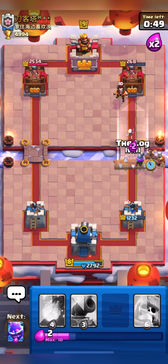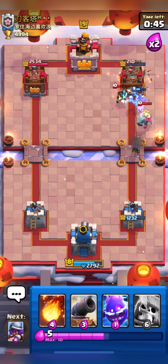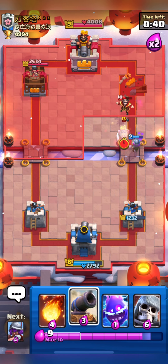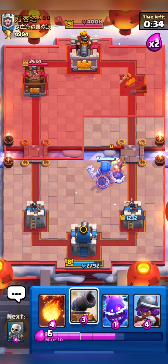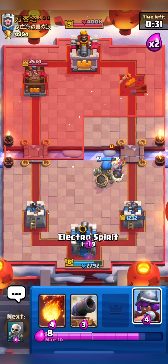I am going in with my Hog and will try to predict his Skeleton Army, so I will Log. But he didn't place his Skeleton Army — instead he played his Ghost. But Hog took out his Tower! We are in a 1 Tower lead right now and we just have to defend for 30 seconds.